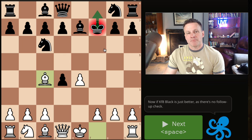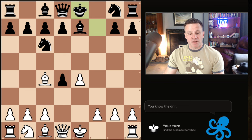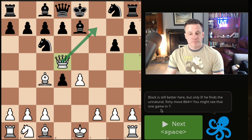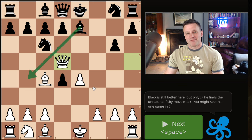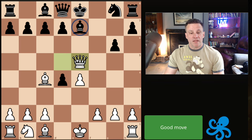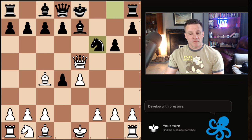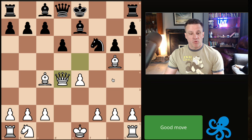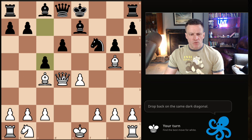King to f8: Black is better. But the most common move is Ke8 — out comes the queen, we're threatening to play mate there, so we swing over and threaten mate from this angle. But again he has to play that, which is definitely fishy. Black is better, and that just loses the knight.